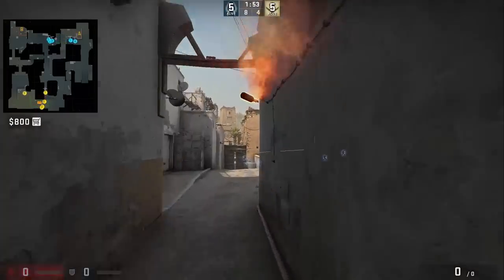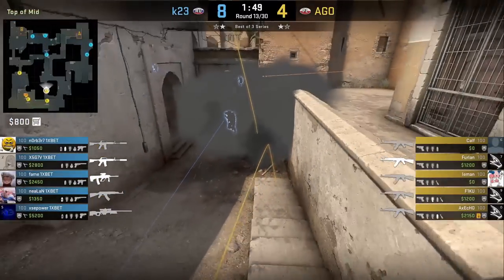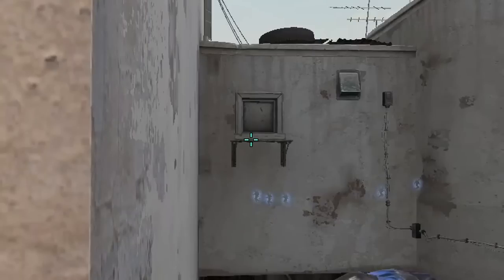AGO has a different way to throw the Xbox molly smoke combo, with Ferlin jumping down and mollying Xbox while his teammate Lee Man smokes it near the ledge, aiming here then jump throw.